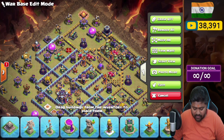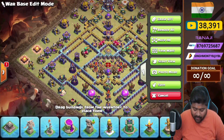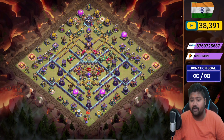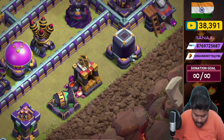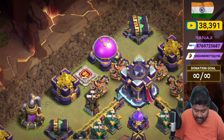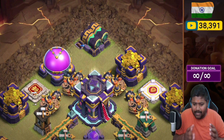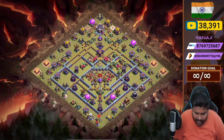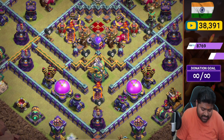Let's move into the last base - the diamond shape base. If the opponent approaches from three to six or six to nine o'clock side, there are lots of one-star chances from those two sides. Check out that compartment - we place a few defenses outside the wall layer: archer tower, cannon, some archer towers, air defense, cannon. On the town hall we place all the bombs, King and Warden statue with a double cannon, builder hut, and town hall. More defenses outside the wall layer: cannon, air defense, archer tower.